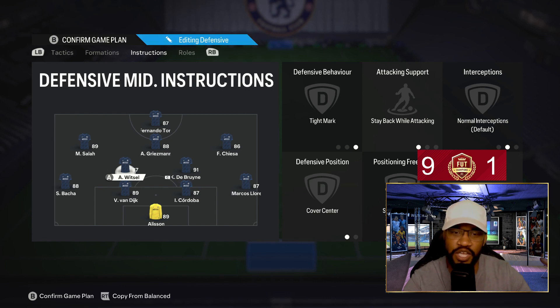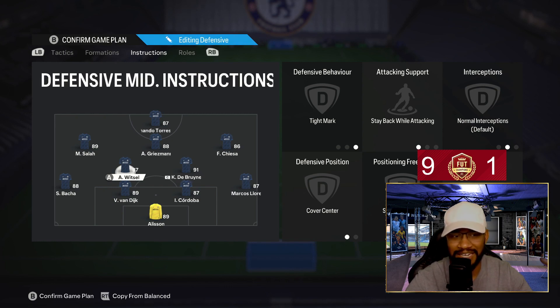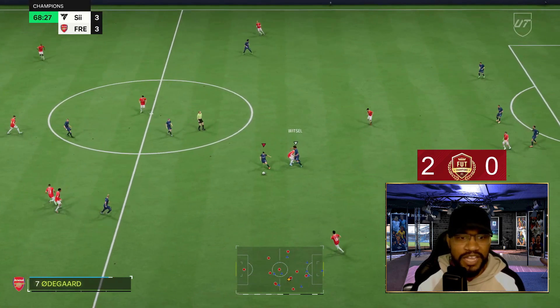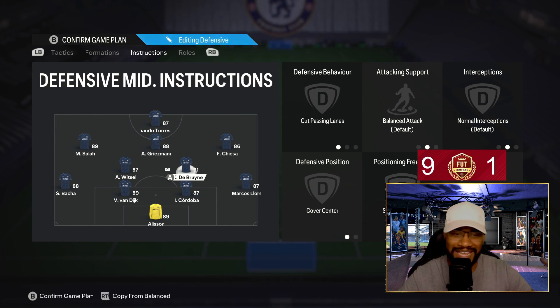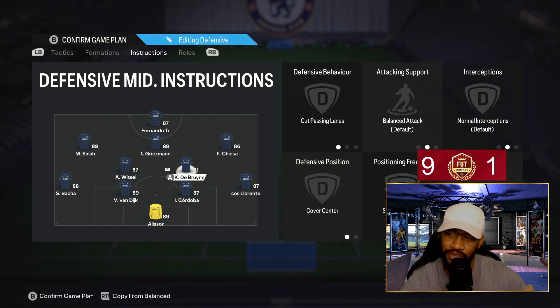Witzel is your ball-winning CDM, on tight marking, stay back while attacking, and cover center. Tight marking marks out the CAM very nicely and Witzel is a beast — his low-medium work rates work fine because he just sits. Kevin De Bruyne is your box-to-box CDM on cover center and cut passing lane. He'll be bombing up and down. When Griezmann drops in, KDB bombs forward. His high-medium work rates work nicely and give you more options going forward.